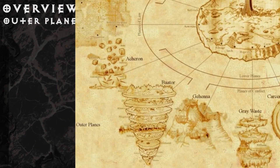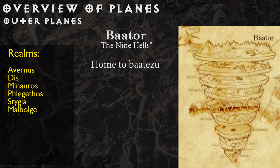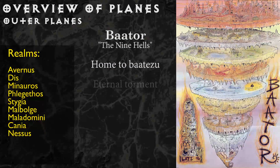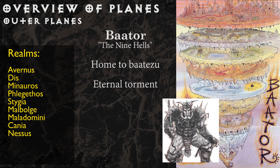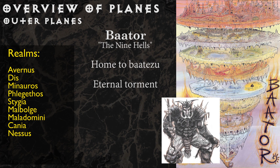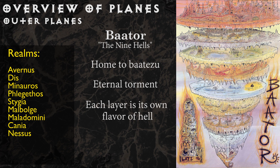Bator, also known as the Nine Hells, is the home of the Baatezu, devils of extreme power. The petitioners of Bator suffer eternal torment at the hands of these creatures. Each day their broken, burnt carcasses are reformed and put through the same process of torturous labor all over again. Each of the nine layers of this plane have their own distinct characteristics. Needless to say, it sucks here.